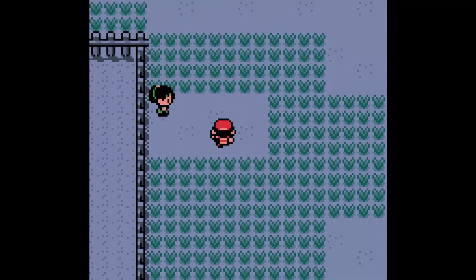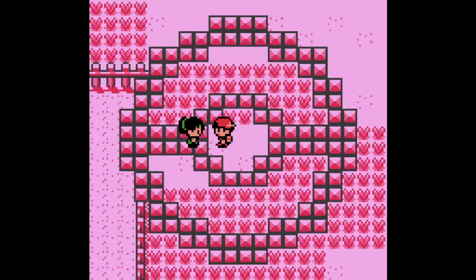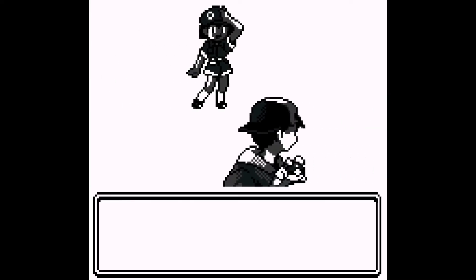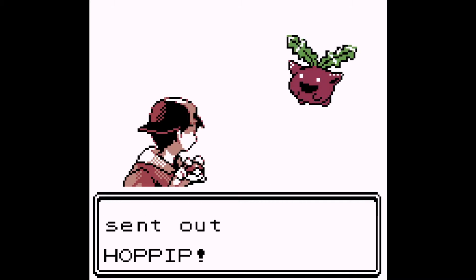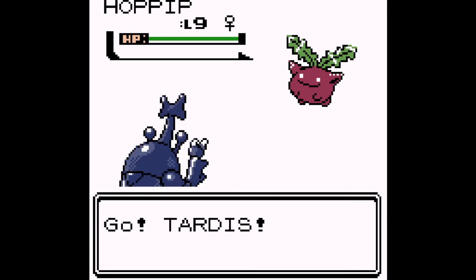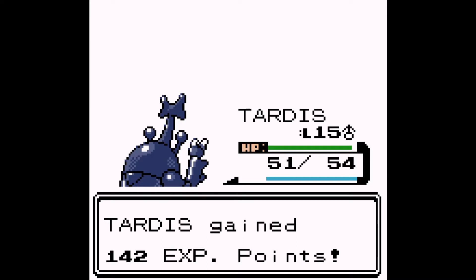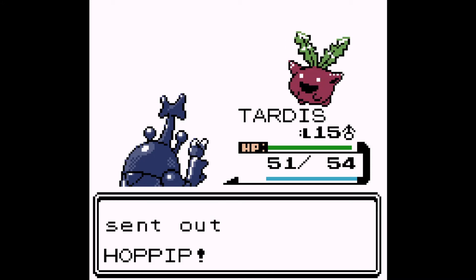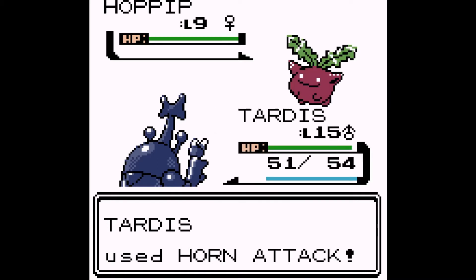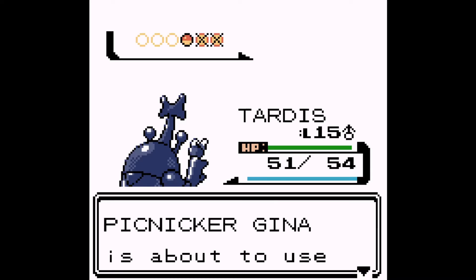This girl right here is very important — you'll see why after this. She's going to be very important for later in the game, since we have a specific Pokémon that'll really benefit from her. So after we beat her I'm going to talk to her, which I don't normally do for trainers I beat. She's just got a team of all Grass-types, so we're just going to use Tardis with some Horn Attacks. They're just going down like flies.